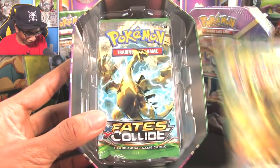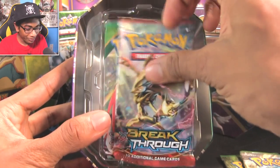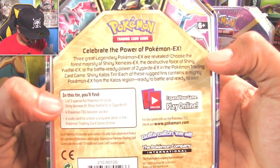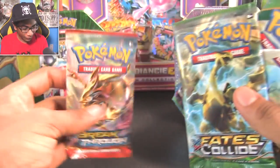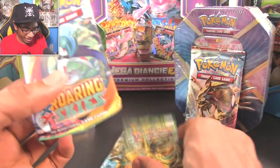So the four packs we get are Fates Collide, Fates Collide again, Breakthrough, and Roaring Skies. I think these are preset — it's time to read the back on this. That is exactly the four packs we got in the Zygarde tin. I'm going to save Breakthrough for last because that's the Break pack. So let's start off with Roaring Skies and move on to Fates Collide.